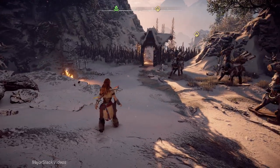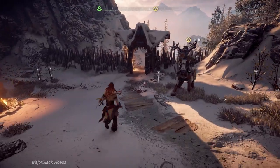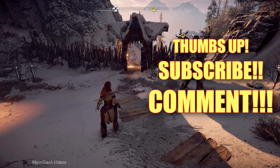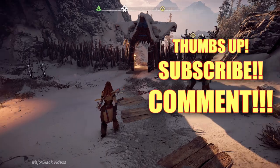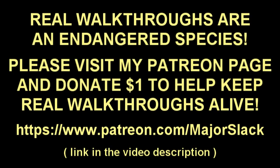Here we are where we left off at the end of part one. Get those three skills, and this is where we pick up at the beginning of part three to start playing the game. Thanks a lot for watching — if this walkthrough helped you out, post a comment, give me a thumbs up, and subscribe to my channel so you get notified when I upload a new video. Horizon Zero Dawn — let's do this! Real walkthroughs like these are an endangered species on YouTube; check out my Patreon page and consider donating to Major Slack to help keep real walkthroughs alive.